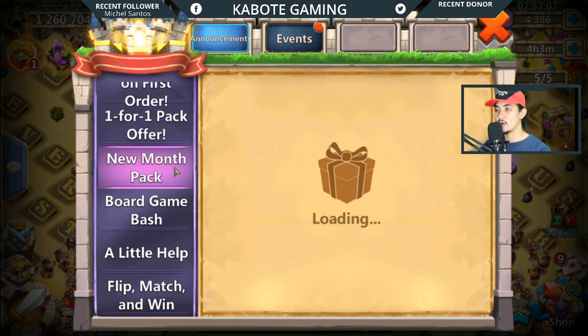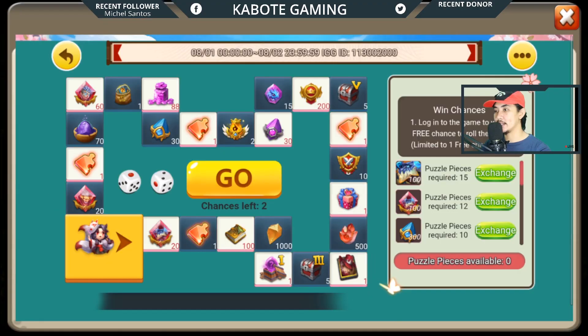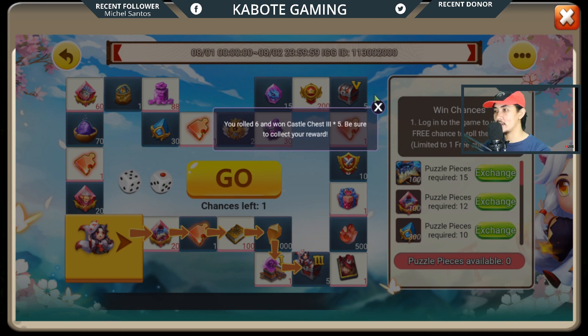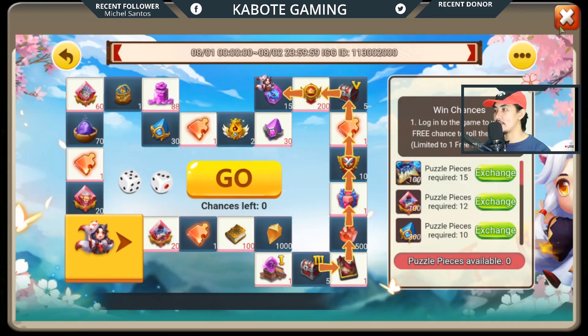Today's 1-for-1 in new month pack — we have Board Game Bash right here. We have two chances. The first one is Castle Chest 3, and the next one is Soul and Serpent. Not bad, guys.